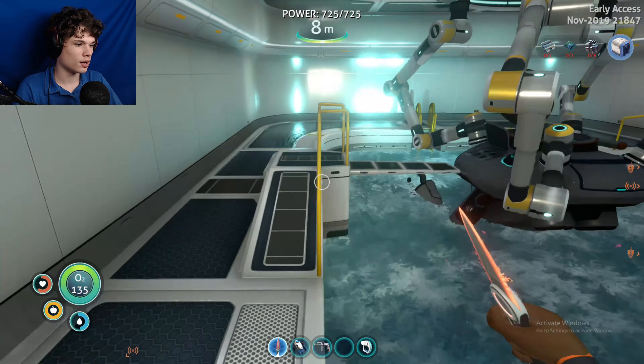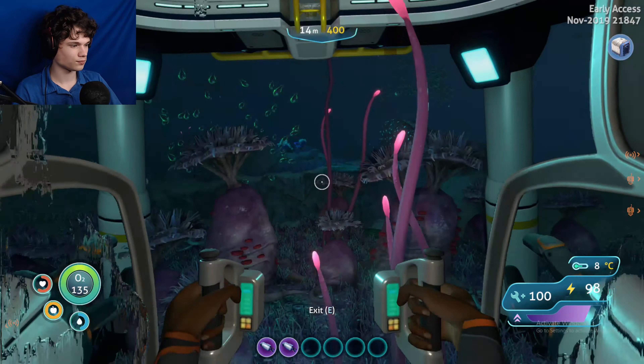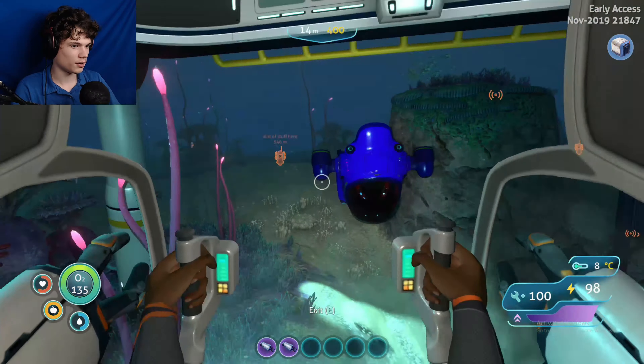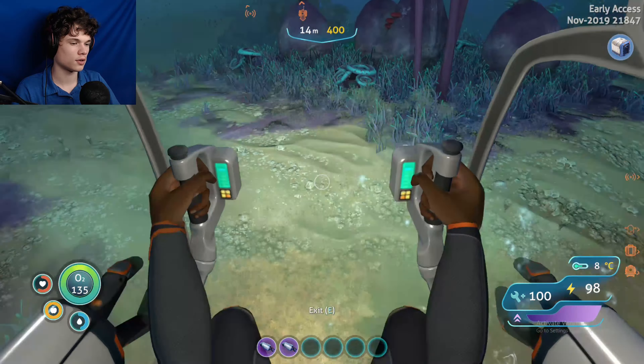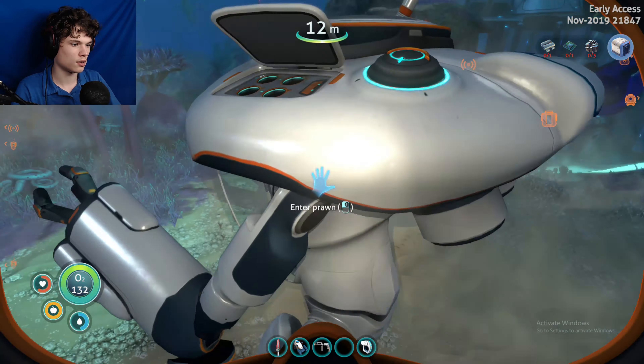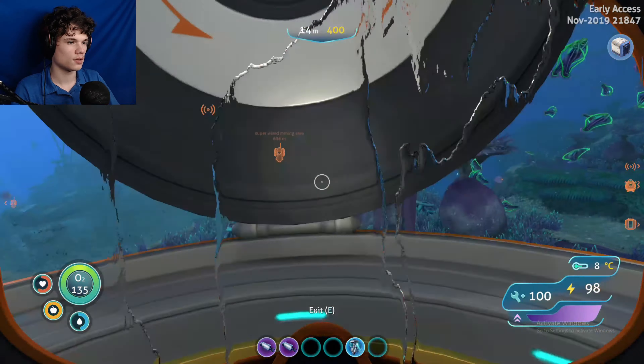I forgot that I already had a prawn suit jump jet upgrade so I don't have to make one of those. Let me show you what it does - let me just get in here, access upgrades, prawn suit jump jet. You can like jump up really high and it works really good. It's almost as useful as the grapple arm, because without the grapple arm it's not as important. But I have everything I need - some food, I need to put the salt away.